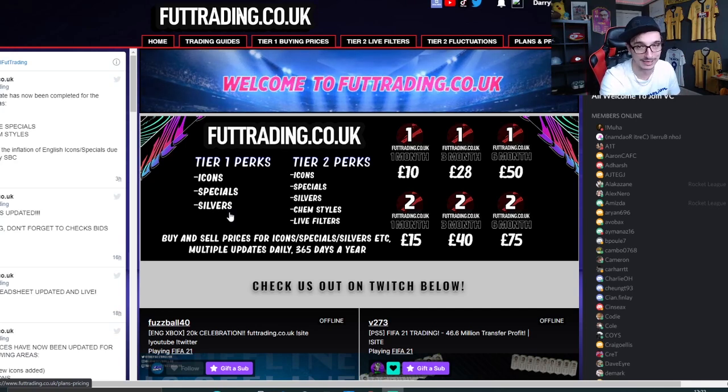Tier one also includes Thursday flips - they bang all the time and we've made a lot of coins with them. With tier two you get all of tier one plus chem style filters, live filters, and we're adding UCL cards too. PC prices have now been added and we're continuing to add more PC features. Make sure you check out foottrading.co.uk - you'll make millions, as simply as anything.